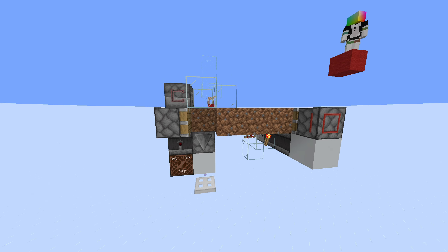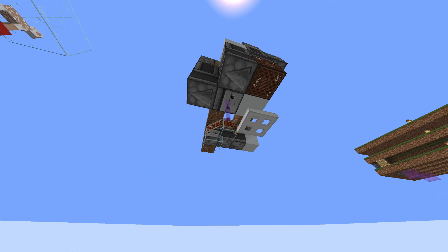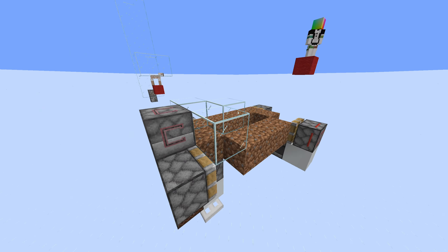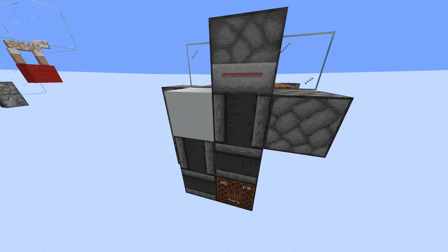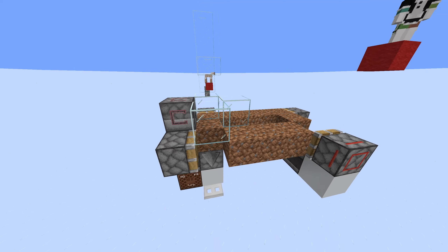This is just a quick look at the farm from all angles — all the mechanisms. It might seem a bit silly to say this took months to design, but this was obviously just the final iteration. It's quite clever: it uses the same signal from the detection to then push and shear, and it's very nice and compact.